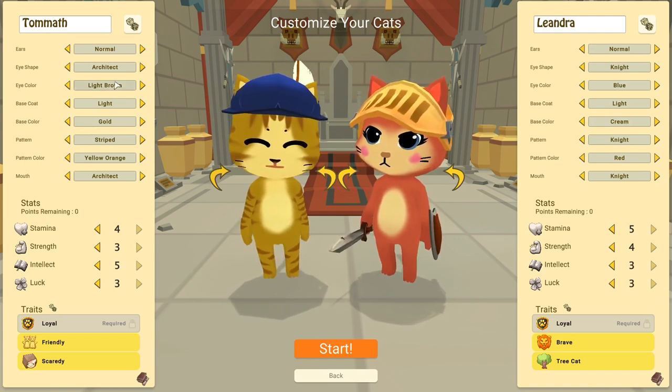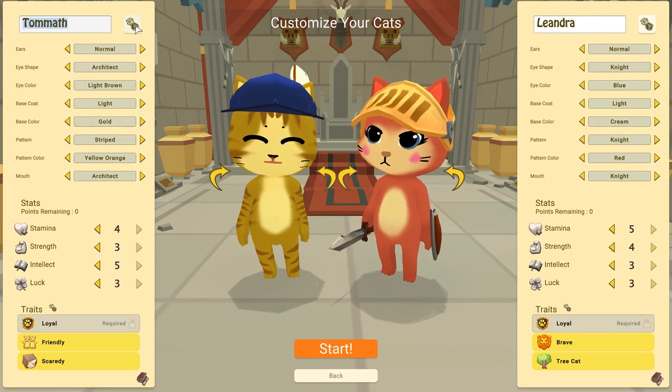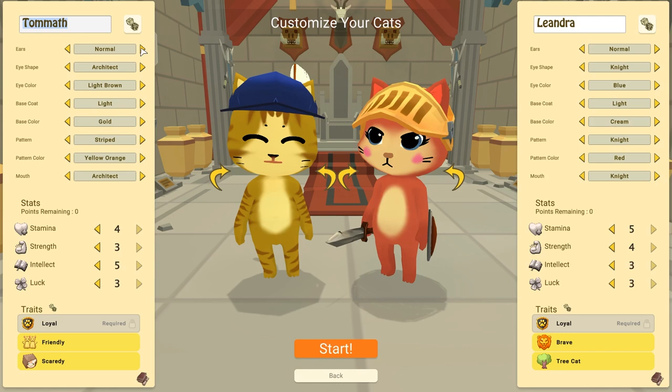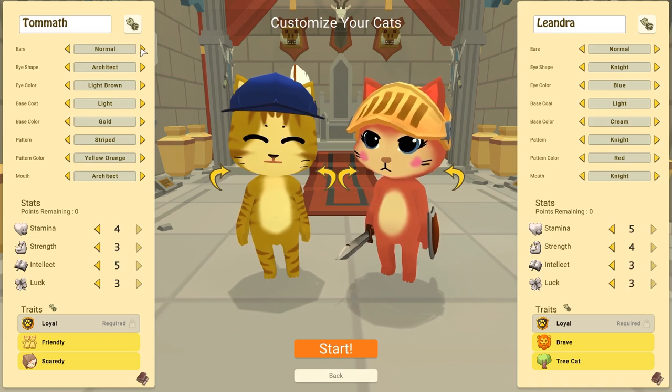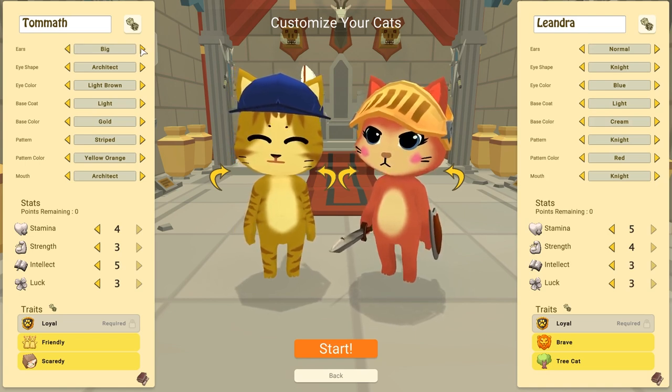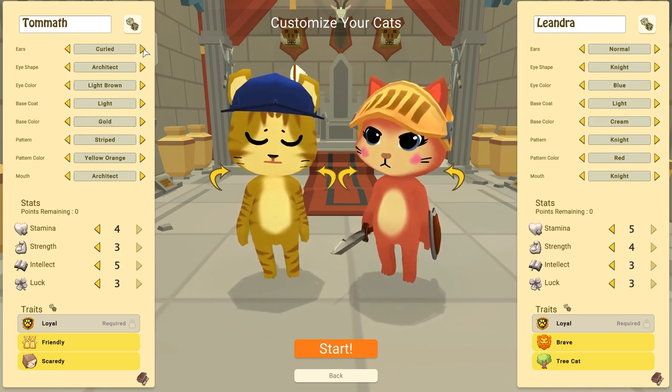Let's start customizing Tomath here. These are the default names — Tomath and Leandra. You can change them to whatever you like, and that's the randomize button right there. I'm not a massive cat person, but I love all animals. I don't know how close to realistic this is going to be — he says while customizing a cartoon cat — I'm just here to have fun.